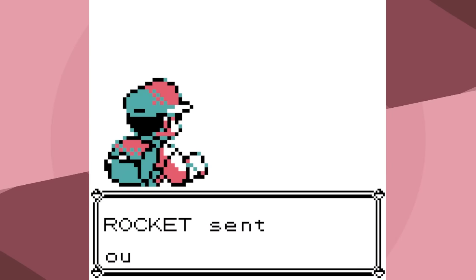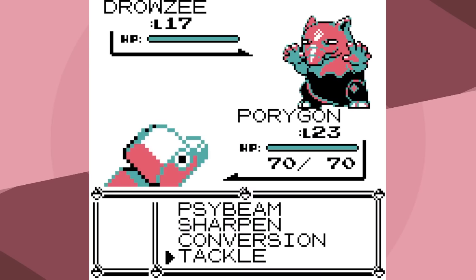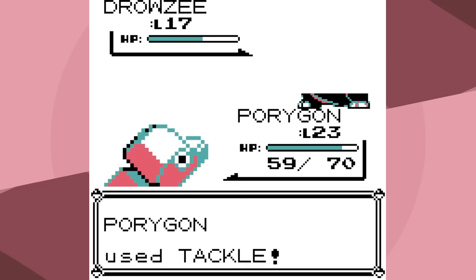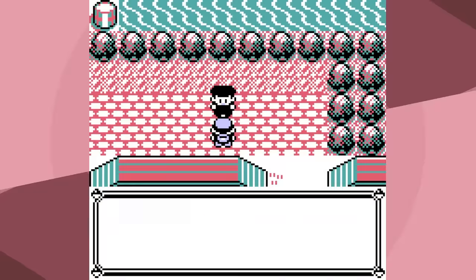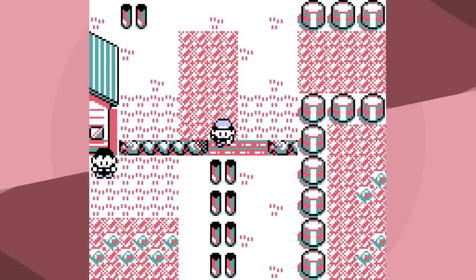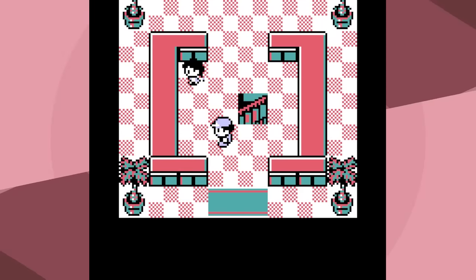That was a battle where Conversion was genuinely useful — I didn't think that would actually be a thing! With a Psychic-type move in Generation 1, there's almost nothing that resists Psychic, so I think things are gonna be pretty smooth sailing going forward. But you never know.